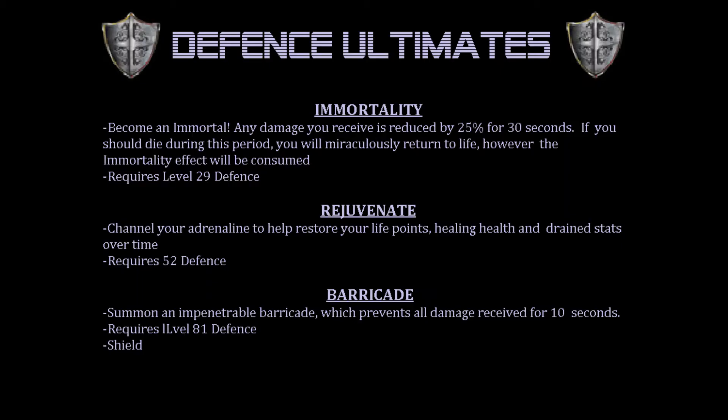Now we move on to defense ultimates: Immortality, Rejuvenate, and Barricade. Immortality: become an immortal. Any damage you receive is reduced by 25% for 30 seconds. If you should die during this period, you will miraculously return to life. However, the immortality effect will be consumed. It requires level 29 defense.